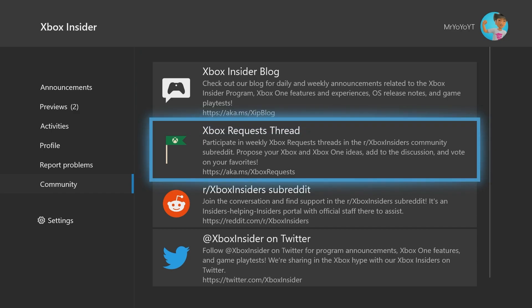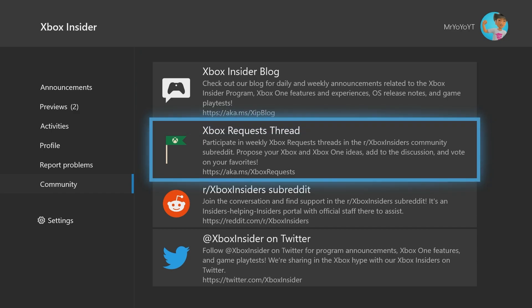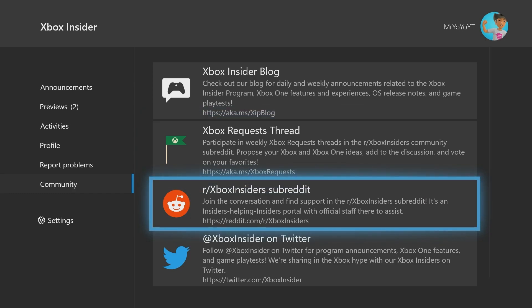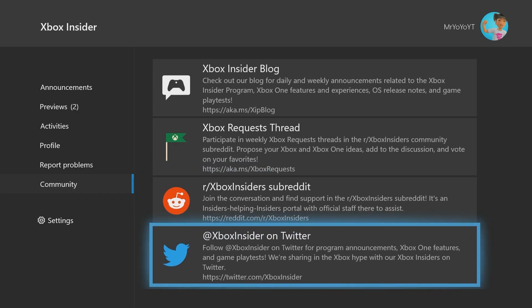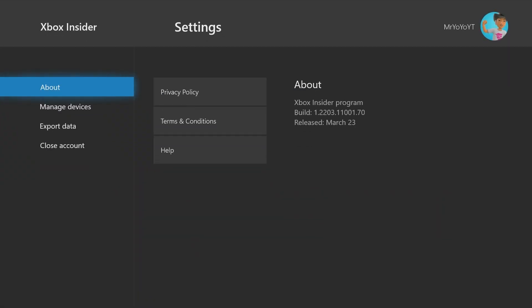Finally, there's the Community tab. There's a blog you can check out, a thread on Xbox.com, and a subreddit you can join — I definitely recommend doing that if you have a Reddit account, since you'll get info on new updates and can find others having the same issues with specific apps. There's also the @XboxInsider Twitter account.